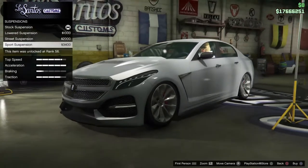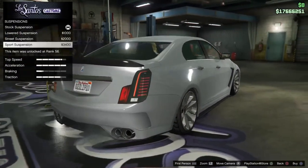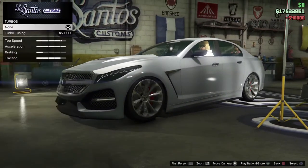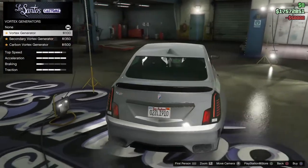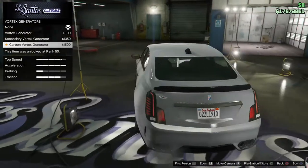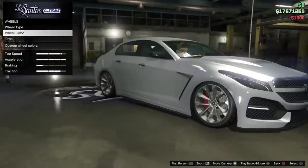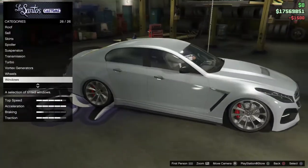For suspension I am going to slam this car. Transmission is done. For turbo vortex generators you've got none, vortex generator, secondary vortex generator, and carbon vortex generator — we're going to do the carbon. For wheels, I do like the stock rims — they are in chrome — but I'm not sure if we're going to keep them like that. We're going to do a light smoke window tint.